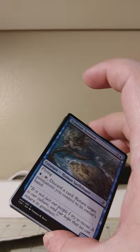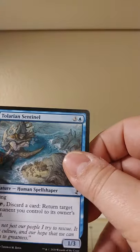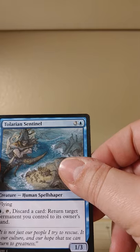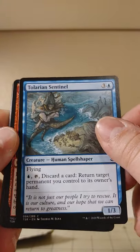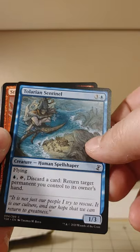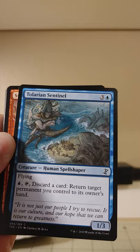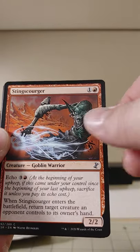Last pack here. I don't feel like we've hit anything especially major worth writing home about. Got a Tolarian Sentinel — it's a Human Spellshaper. Blue, tap, discard — return target permanent you control to its owner's hand. Got a Sting Scourger — that's an ugly-looking goblin with a little swizzle stick going.